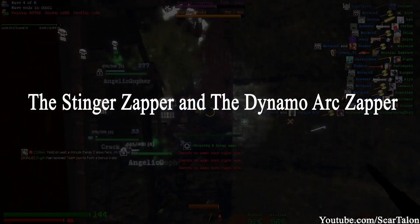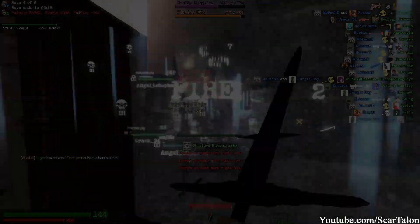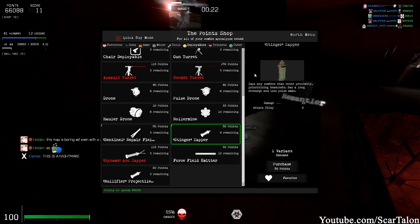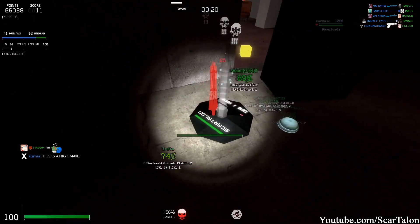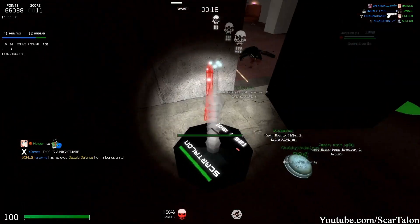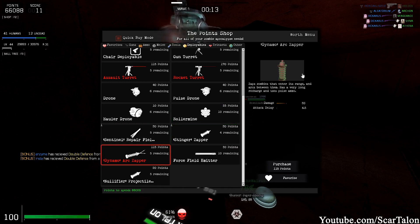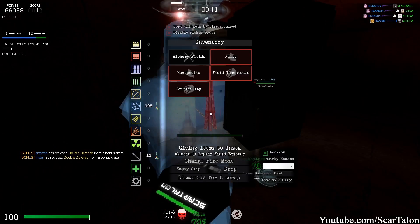The stinger zapper and the dynamo arc zapper. The stinger zapper zaps the zombies using pulse ammo. It can hit one zombie at a time and has a cooldown after each shot. The dynamo arc zapper is the stinger zapper but better — it is able to hit multiple zombies in one zap and it does more damage.